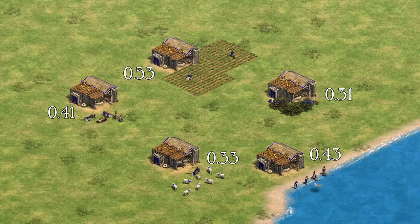Farmers do have the highest rate at 0.53 food per second, but their effective gather rate is slower since they spend time walking around and are limited by the amount of food present on the farms. But all of these work rates pale in comparison to that of the standard villager unit, who boasts a work rate of 1.